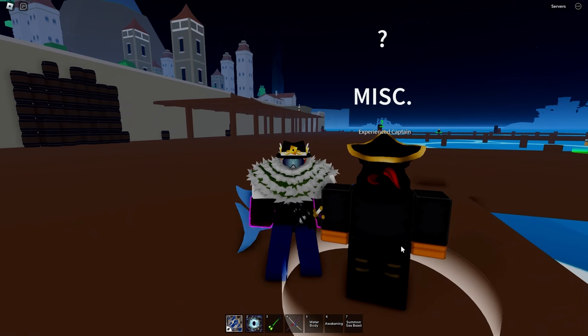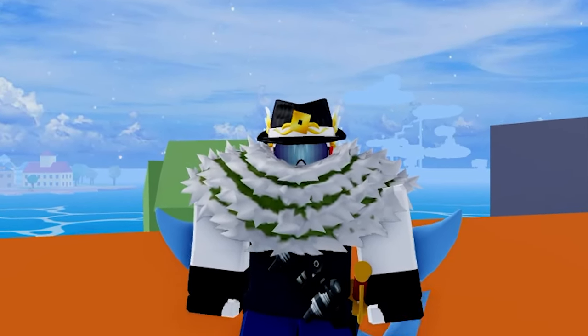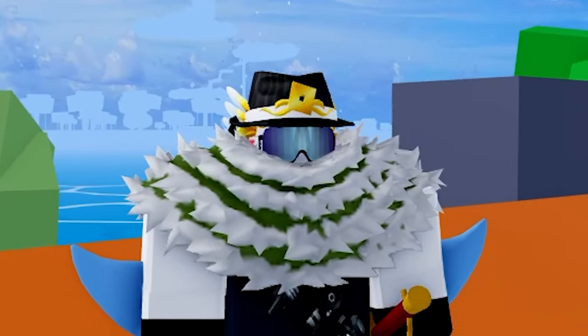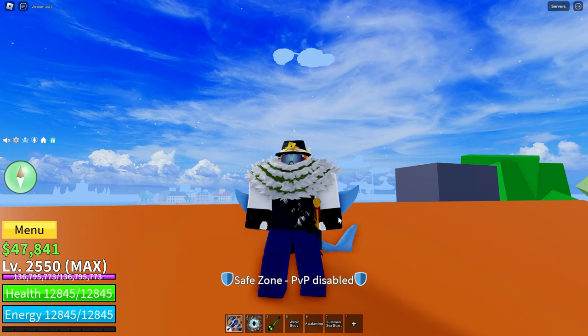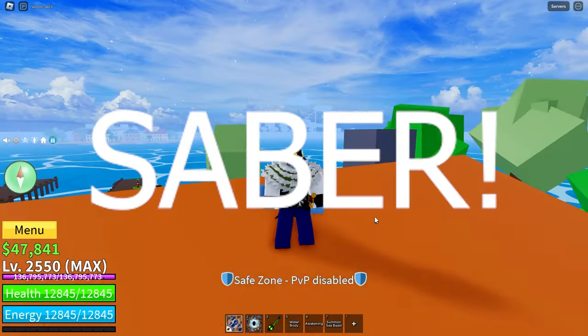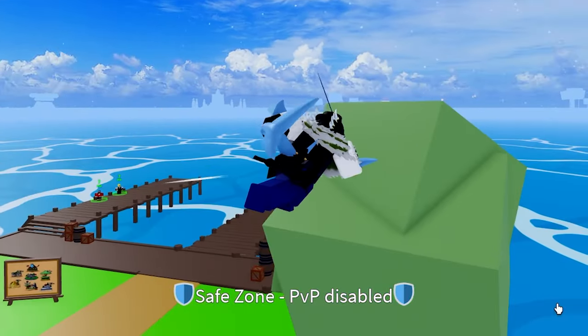Alright, starting off in Sea 1. The first Sea's best sword starts with S and slightly sucks, but is still superior to some sword somewhere in the second Sea. It is Saber! That's right, this sword right here that you can get from the Saber Expert.